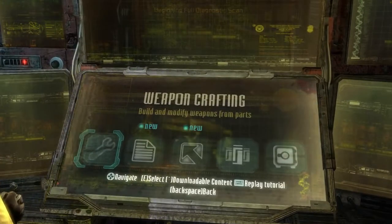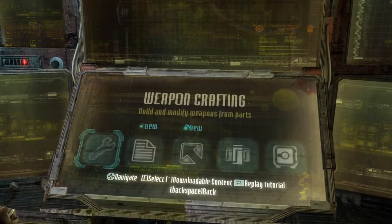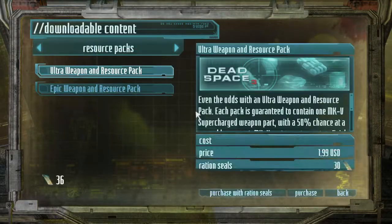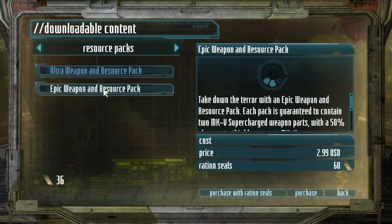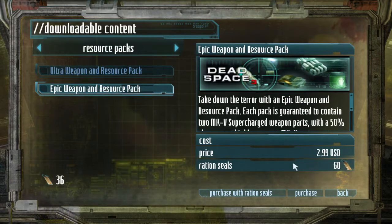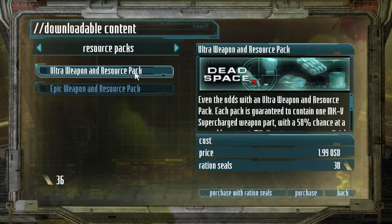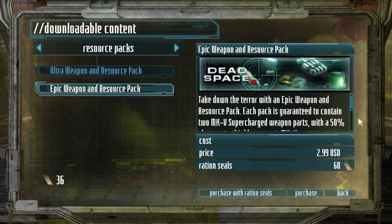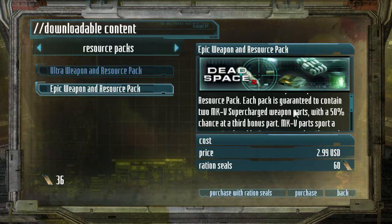So I promised I was going to show you in chapter 9 the resource packs. I have I think 35 ration seals. So I go to downloadable content and here we have resource packs: Ultra and Epic. Ultra costs $1.99 or 30 ration seals. Epic is $2.99 or 60 ration seals. The only difference is with Ultra you get one MK5 weapon part with a 50% chance at a second bonus part, and with Epic you get two MK5 parts with a 50% chance at a third.